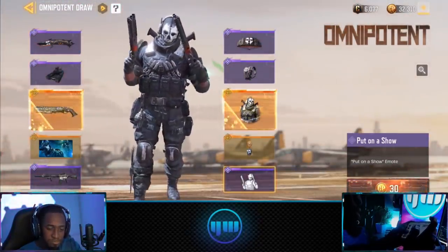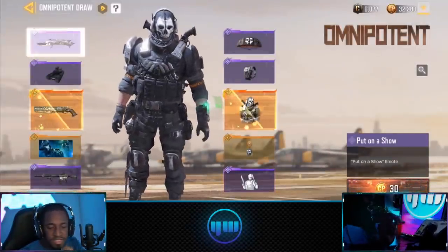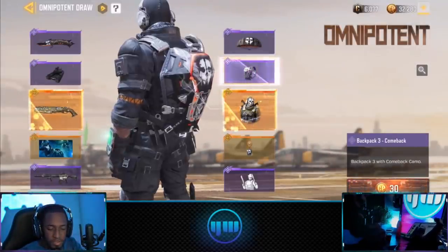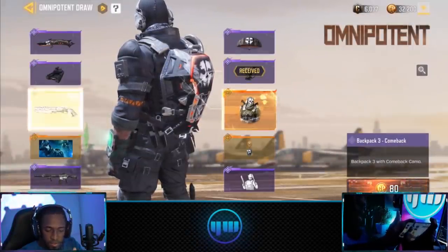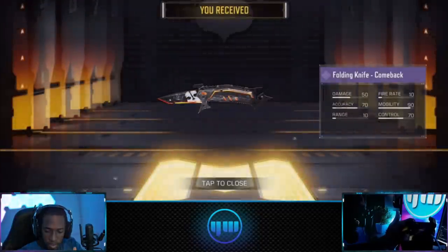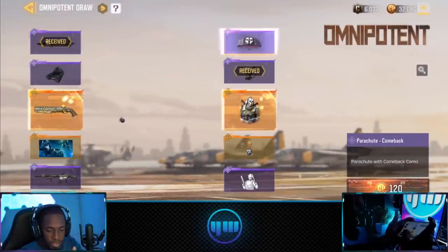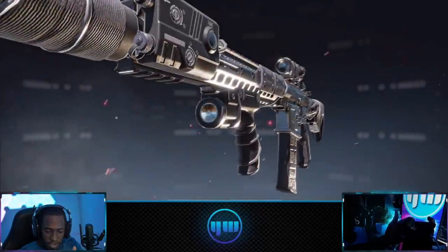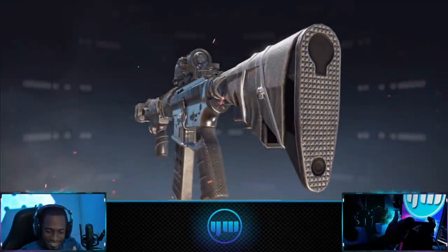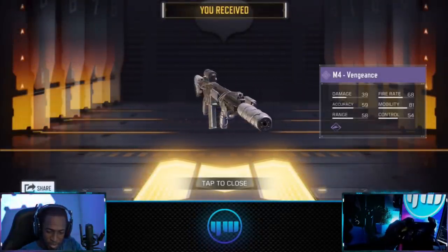Let's get into the opening right now. First, 30 CP — what do we get? Alright, the backpack. This cool looking backpack, I'll take it, I will definitely take that one. Oh okay, we got the folding knife. Alright, for 120 CP we got the parachute. The M4 — wow, yo this is a really nice looking M4 skin. Not gonna lie, I really love this one.